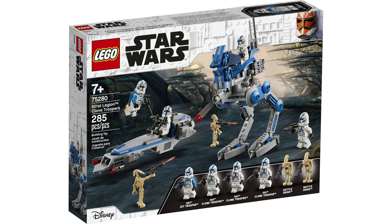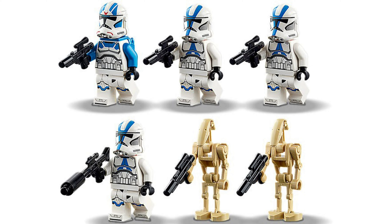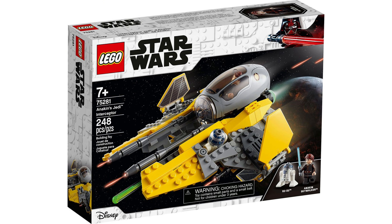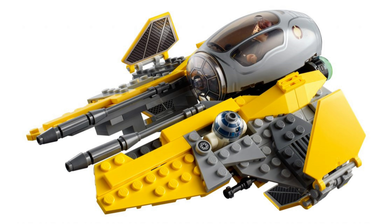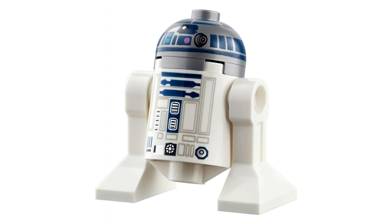Then we have the 501st Legion Clone Troopers set, which includes an AT-RT, a BARC speeder, and minifigures of the 501st Clone Troopers, plus a 501st Jet Trooper and two Battle Droids. We also have Anakin Skywalker's Jedi Interceptor, which includes Anakin's Jedi Starfighter, as well as minifigures of the Chosen One himself and R2-D2.